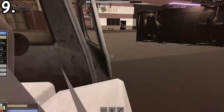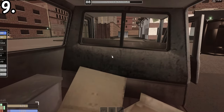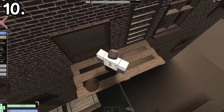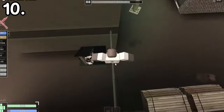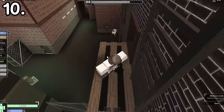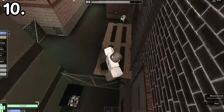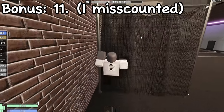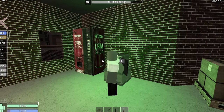You can get inside this van right here and also get out from behind it. If you're up high and don't want to take fall damage, you can land on here and go down, or hit an edge bug. You can also climb up on this fence to get to Factory quicker.